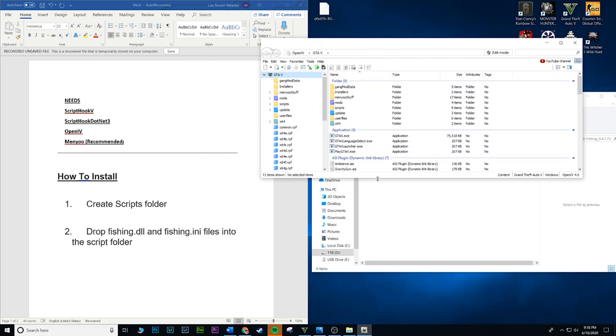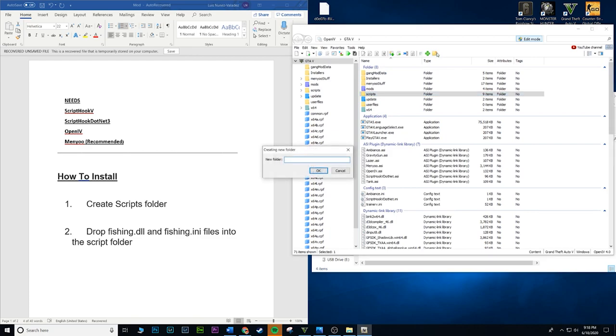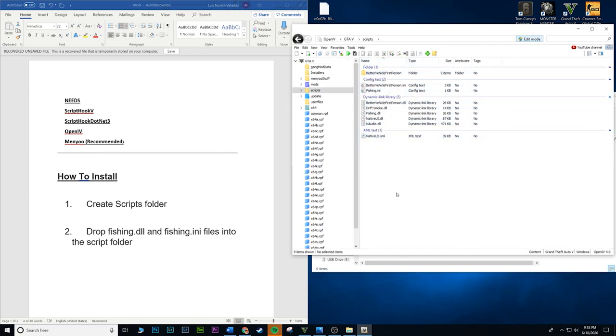Once OpenIV is loaded up, you're going to want to create a scripts folder. You might already have one — it's just a basic folder called 'scripts' that ScriptHookDotNet 3 reads. Go to edit mode and click the new folder icon, type in 'scripts' all lowercase, and click OK. Once inside that folder, you'll drop the fishing files in — yours might just be empty and that's perfectly fine.